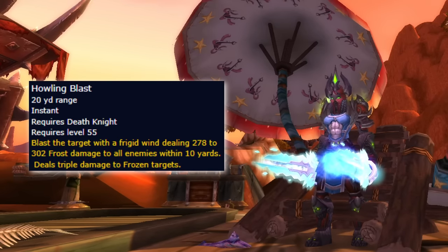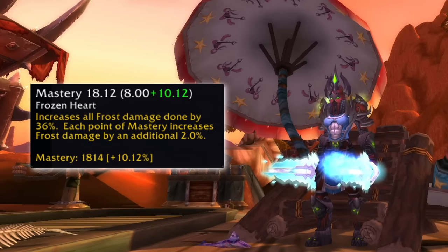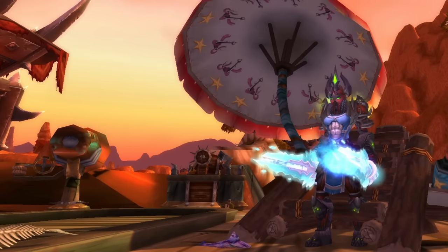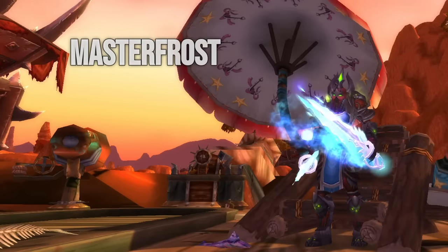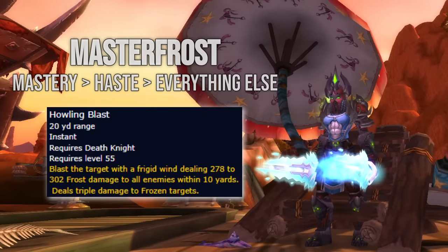The cooldown of Howling Blast has been removed and now only costs one Frost Rune. Additionally, with the new mastery system increasing Frost damage, the way we used Howling Blast also changes significantly. There'll be several play styles that will be viable, like 2-handed Frost as well as haste and crit spec with more focus on Obliterate. But most likely we'll see the Mastery Frost spec that will prioritize mastery and haste while putting heavy emphasis on Howling Blast to come out on top.